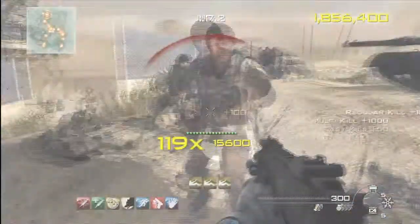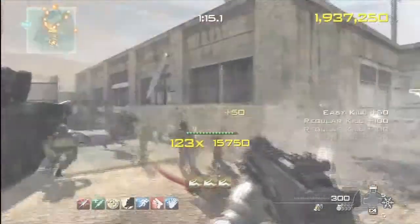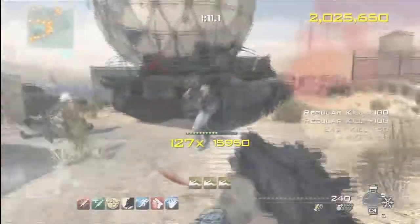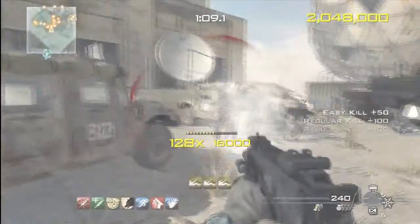You're awarded new perks at increments of 10 and there are a total of 7 perks. So you get a perk at 10, 20, 30, 40, 50, 60, and 70 multiplier. The perks are as follows.